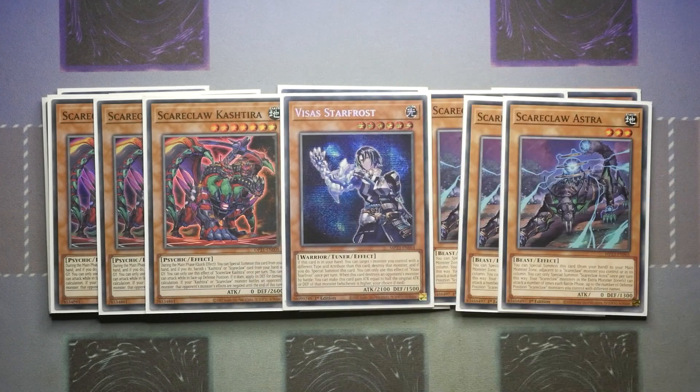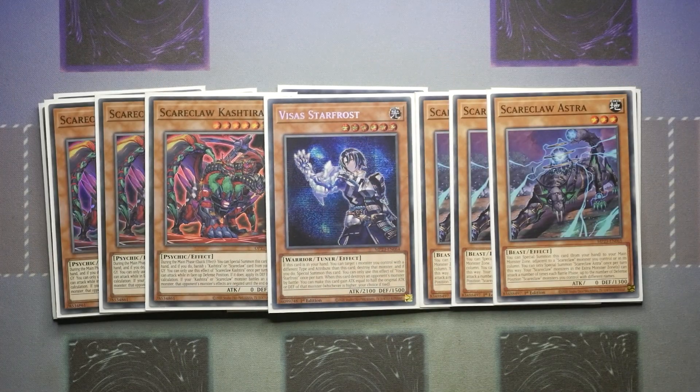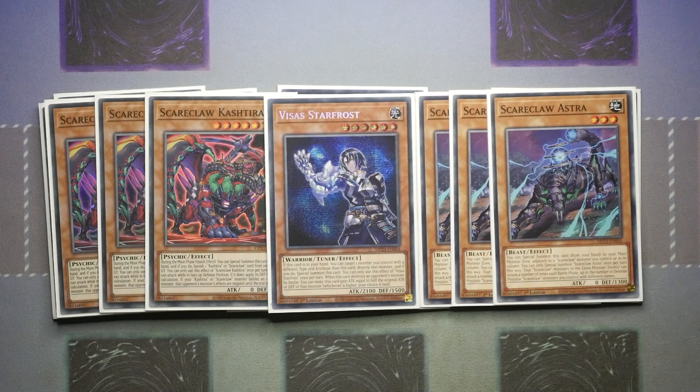We are playing one Vsus Starfrost. One is more than enough — the field spell searches it when you want it, it's part of your one-card combo, and it unlocks your Vsus Astraloud plays as well. This is only about £8 so I still consider that to be budget.